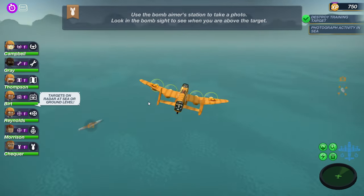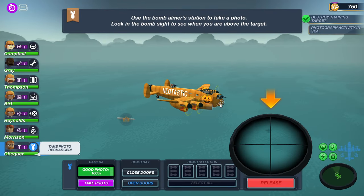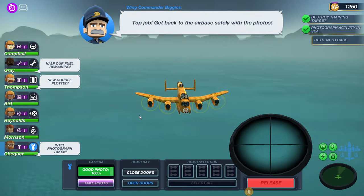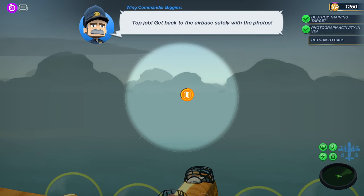We got this last one — we gotta take the picture before they dive. Don't just take a picture of the water because I'm sure that's not that interesting. Let's go ahead and select our front gunner here, get ready to take this picture, and there we go — we got a good picture on that one! He did not dive in time. Let's go back to the airbase.